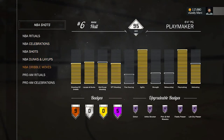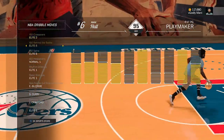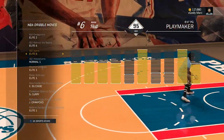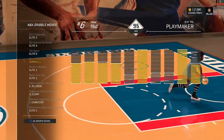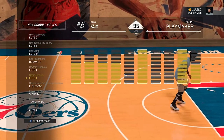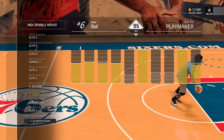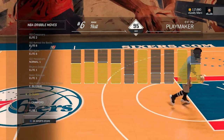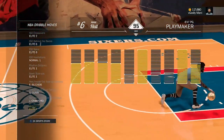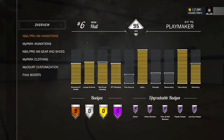Now time for the dribble moves. Crossover Elite 2 ISO, behind the back Elite 6 ISO, spins Elite 6 ISO, hesitation normal one, rhythm dribble normal one, Easy On-Ball Elite 1, easy speed boost out of that basic size-up Elite 1, hesitation inside out Eric Bledsoe, crossover size-up combo Steph Curry, between the legs size-up Jamal Crawford, and behind the back combo Elite 1.